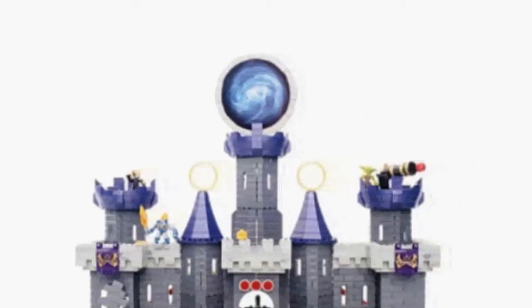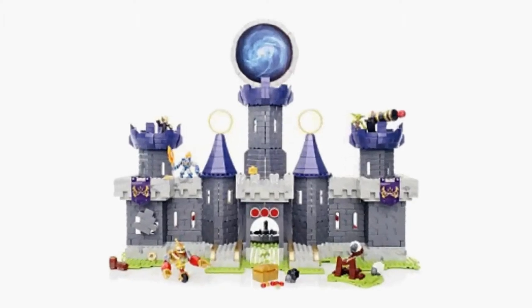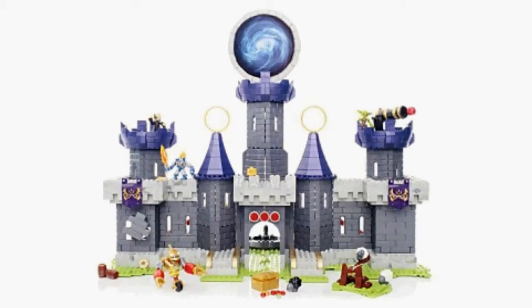Bring order to chaos with all the buildable mega bloks — Skylanders Giants Dark Castle Conquest 9544-3. You can also fire the sheep by means of the castle rings and discover the numerous other cool features.